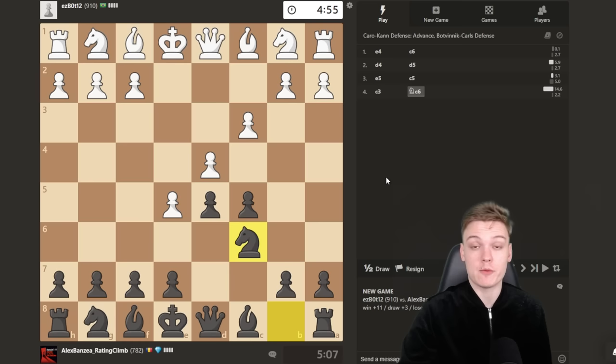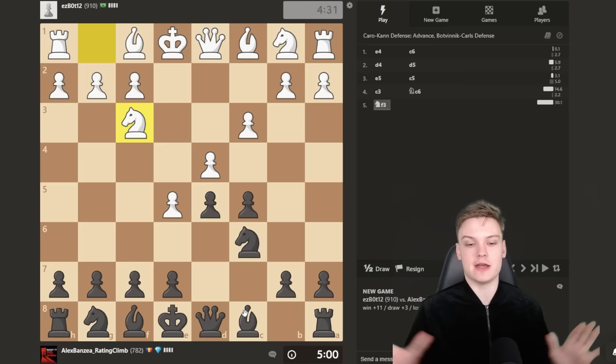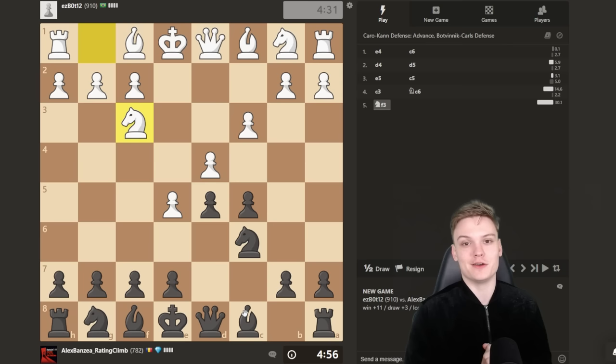Important now to start with knight c6 and not taking on d4 — that would be inaccurate because you get the option of playing knight c3. I explain that all the time on the channel. Either bishop b5 or knight f3 is what I normally see, however white has other moves like f4 and bishop e3 that are occasionally tried. We do see the main move. Now pay attention here — wake up if you're sleeping — this is where you really want to be careful with your move order.